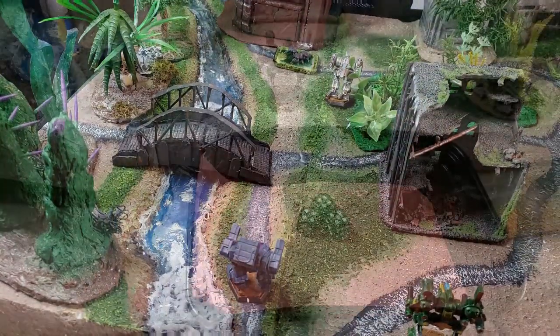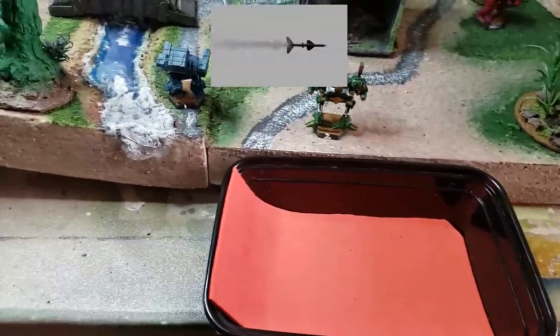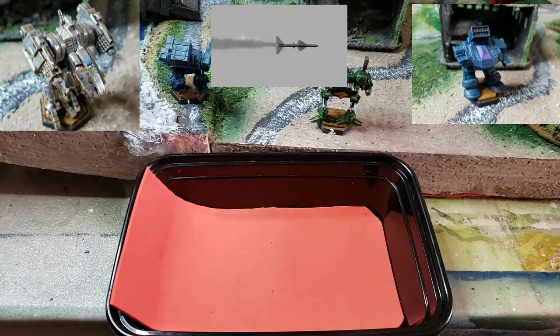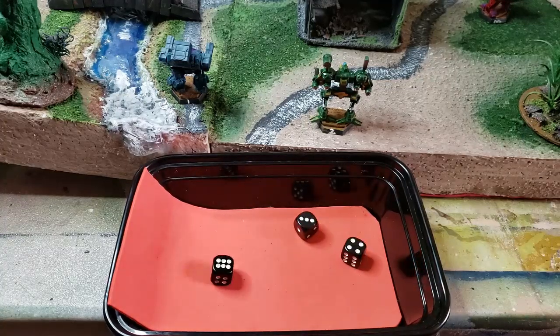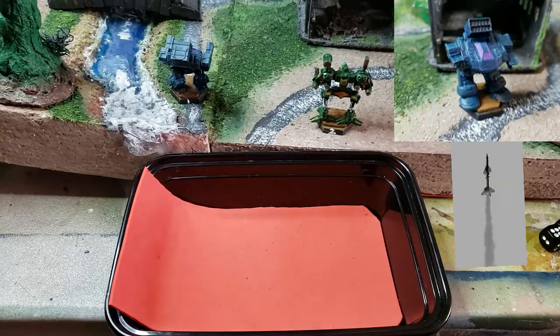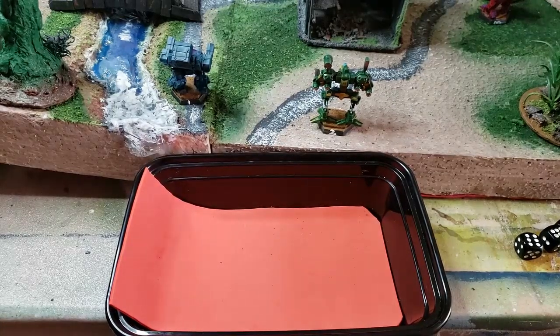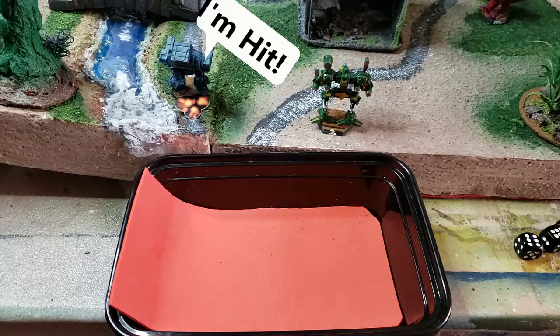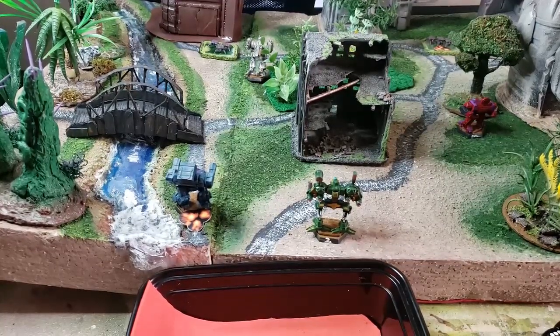Tempest has an intercept rating of three, so the enemy rolls three dice needing fours to see how many rockets are shot down. It looks like only one rocket gets through - I shot down the other two with defenses. He rolls for that one rocket and gets a six, which is one damage to my mech - one armor point taken away. Tempest has armor three, so he has two armor left. Once the armor is gone we roll on the damage tables.